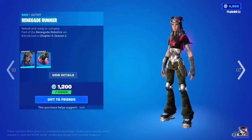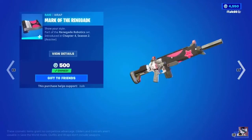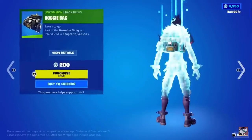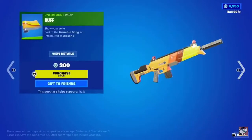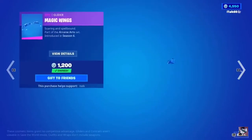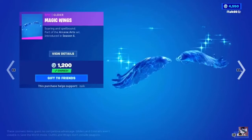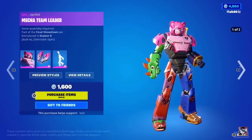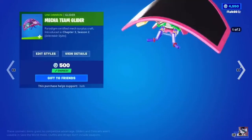Moving on, the Renegade Robotics bundle is back. You can buy it as a bundle, or buy everything separately — except the loading screen, which requires purchasing the bundle. Other than that, Castor and Elmira, Spell Slinger, Magic Wings glider, and the Doggo skin set are all back in the shop as well.